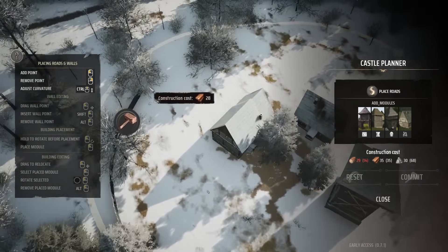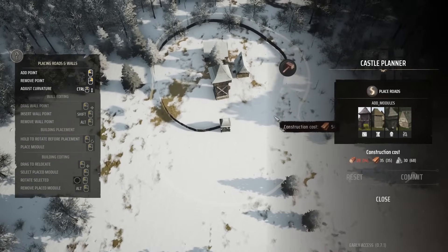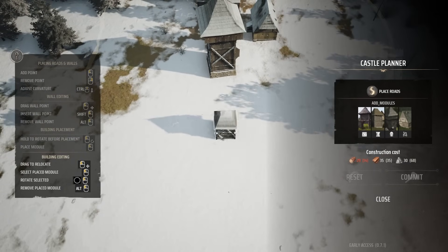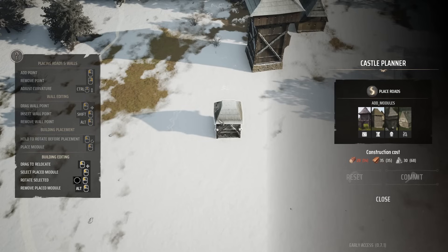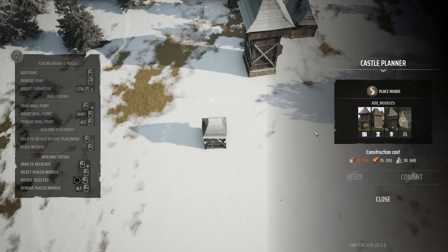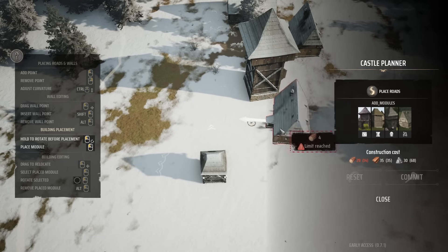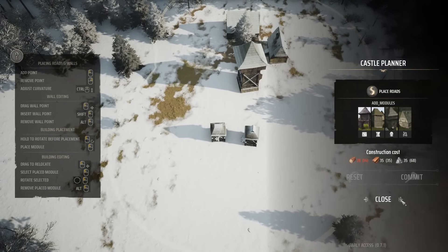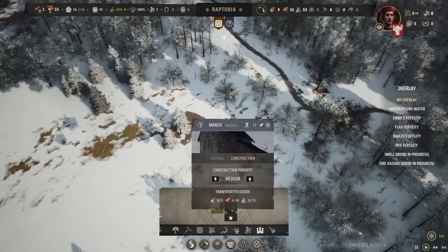The nice thing is that even though we're kind of building at 90 degrees, the game will automatically bend that for us so it doesn't look so weird. We can also place roads inside — excellent, it's a little bit of a learning opportunity here. Unfortunately there's no undo feature, so if we don't like something we'll have to rebuild it. We can cancel and try again.